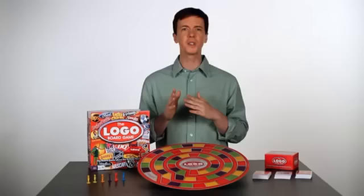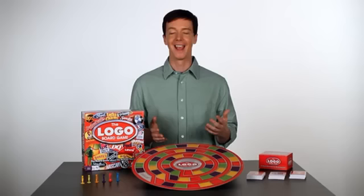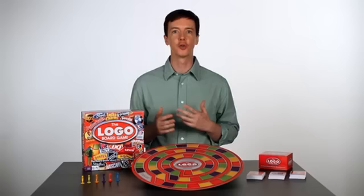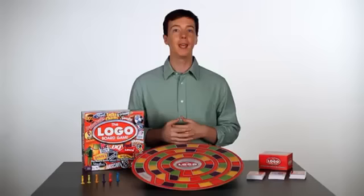Most importantly, let's talk about how to win. When a player correctly answers a question near the winning zone and there are no more spaces left on the path to match the question's color, the player moves their mover into the winning zone. It is still their turn unless they entered the winning zone with a red question. After the red question, the round is automatically over. Once a player has entered the winning zone on their turn, they must answer two consecutive questions or a red question to win. If a player in the winning zone gets a question wrong, play continues as a normal round.